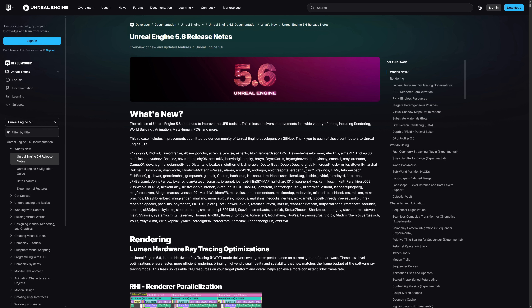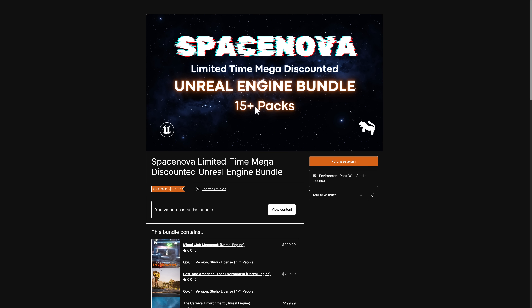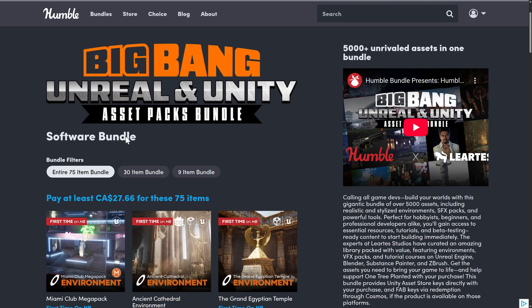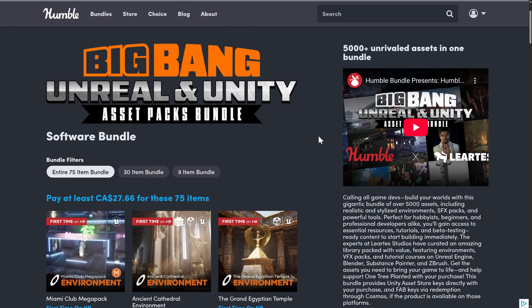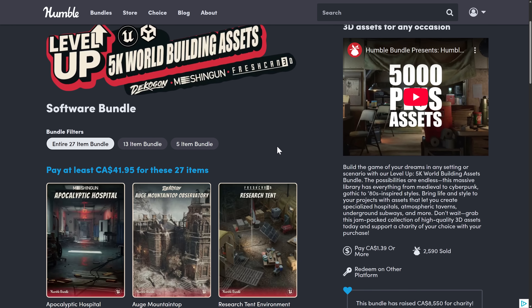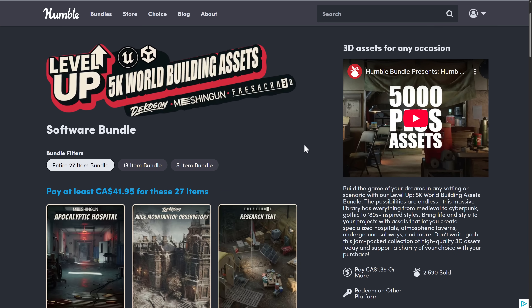There are a number of Unreal Engine deals going on you probably want to be aware of. The Star Nova bundle has five packs — use the code SN40 and it becomes $9.99. There's also a 15-pack bundle on Gumroad — use the code SN70 and it becomes $39.99. We also have two Humble Bundles for Unreal Engine developers: the Big Bang Unreal, Unity, and Godot asset packs bundle with 75 assets, and the Level Up 5K World Builder bundle — going away very soon — from Decagon, Meshing Gun, and Fresh Can, featuring environments and environmental props. All links are down below.